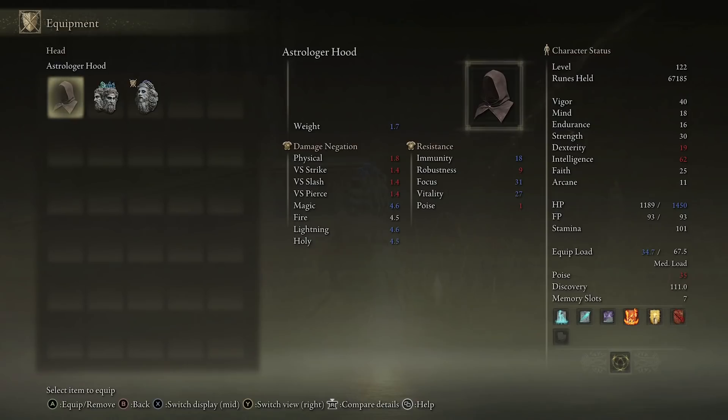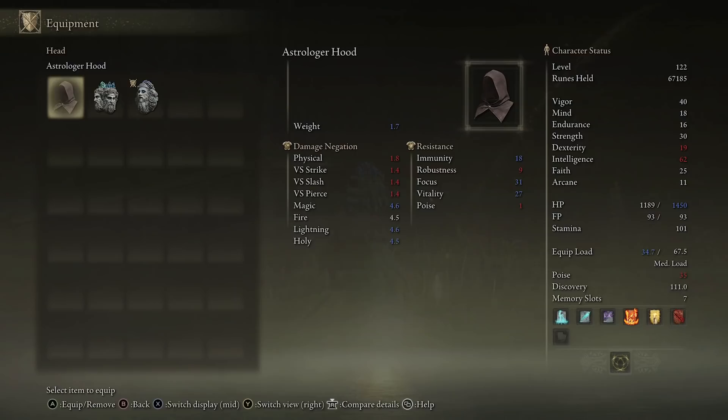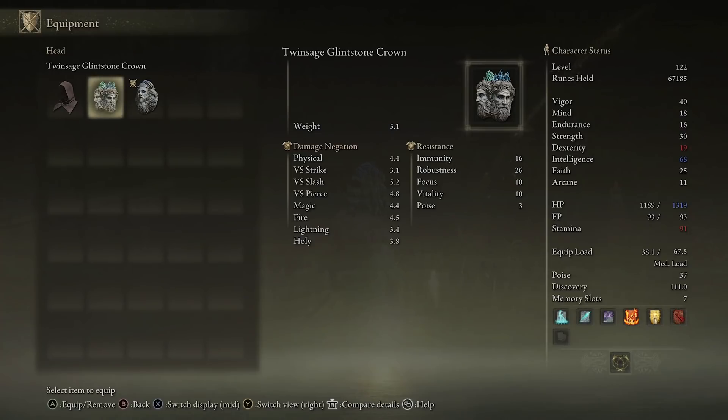With the Astrologer Hood, you'll see my dexterity goes down to 19 and intelligence goes to 62, from 22 and 65 — so I lose 3 on each of those stats. With the Astrologer Hood, my health goes up and it's actually a little bit lighter, but you're using a little bit more equip load and losing some health at the cost of getting 3 dexterity and 3 intelligence. If you run the Twin Sage crown — the one from the crystal crab through the railing outside the tower — you're not going to get any dexterity, you're not going to lose any health, but you are going to get an extra 3 intelligence, boosting your intelligence by 6. The Lazuli one boosts your intelligence and dexterity by 3 at the cost of a little bit of health.